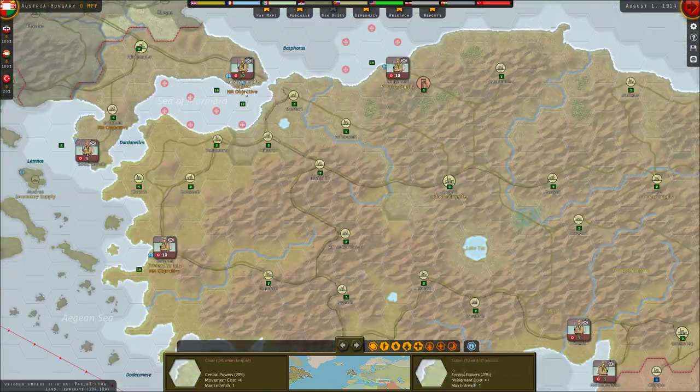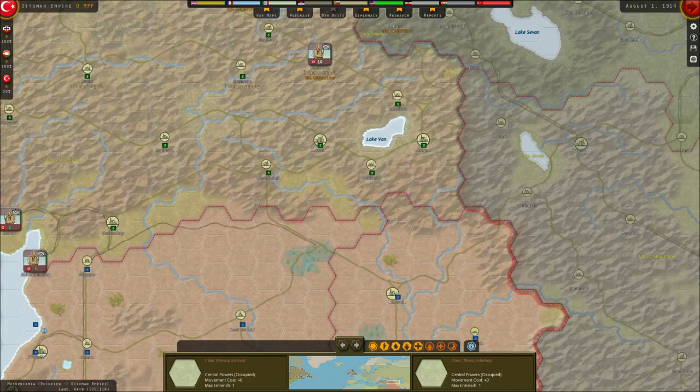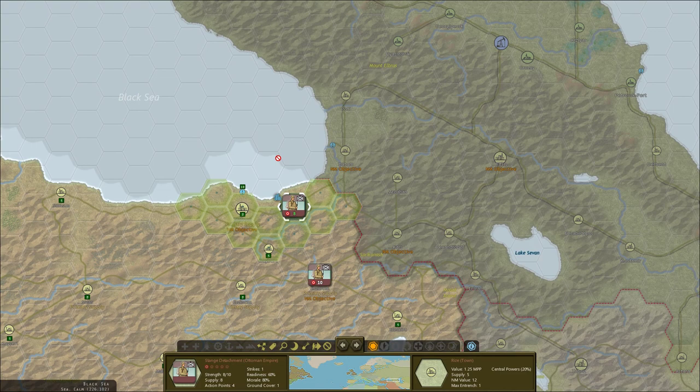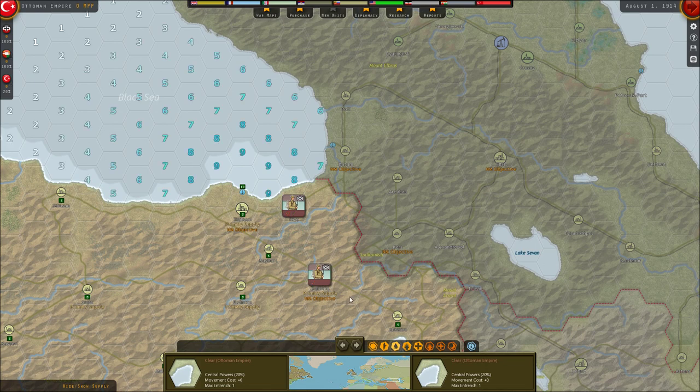The Ottomans — we can see their divisions and even move them, but they're not yet in the war. I could move them up here. I don't even see the supply yet because they're not in the war, which is kind of weird, but that's okay.